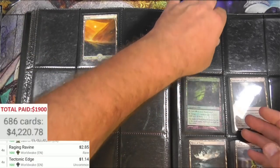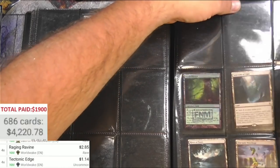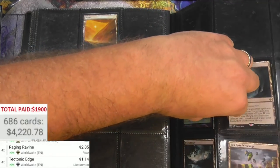Tectonic Edge - I think it's an okay card. Yeah, it's over a buck, there's four of those. Look at this - a Friday Night Magic Pendelhaven, or DCI actually. That's pretty cool.